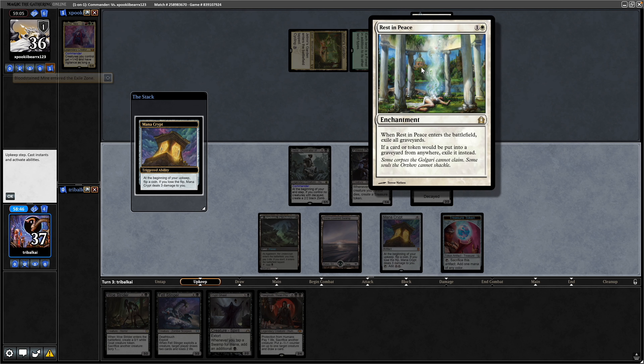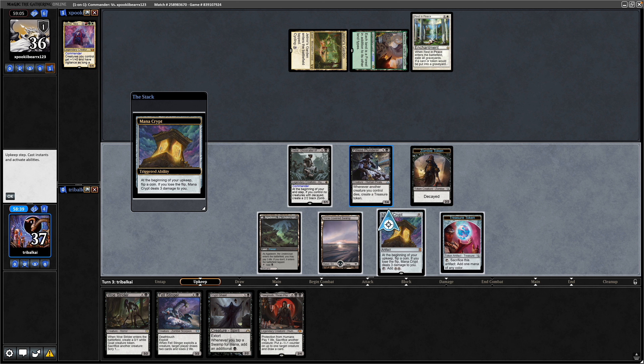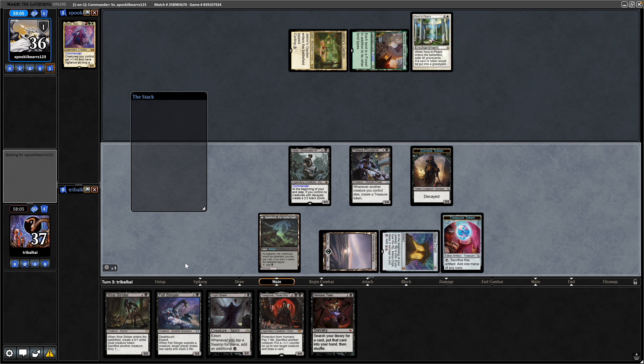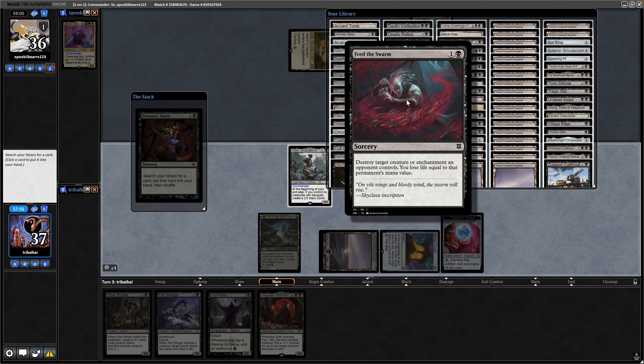There's a Rest in Peace, which switches off the dying triggers — yes, it is worded as dying, so Rest in Peace gets rid of that. There's a Demonic Tutor so we could go after some enchantment removal, and I think that's probably a good idea because we need to be seeing dying triggers in this deck with the aristocrat effects. It switches off a lot of stuff, including the Pitiless Plunderer, so let's go for Feed the Swarm.